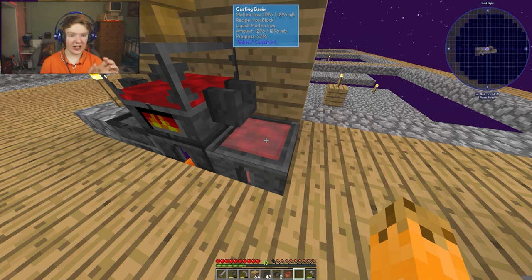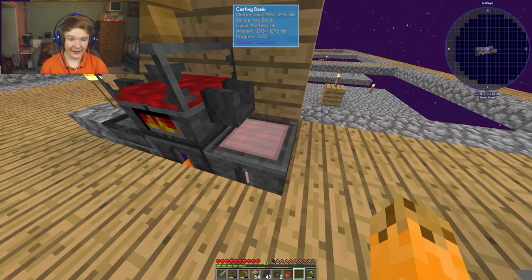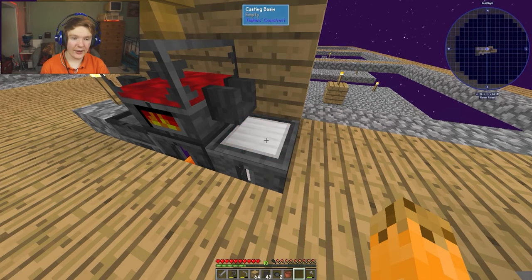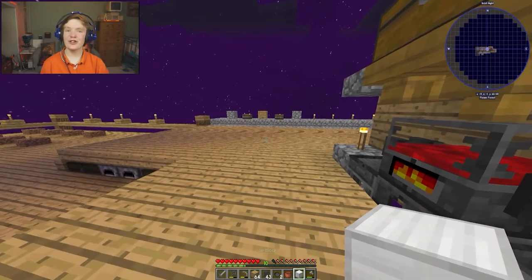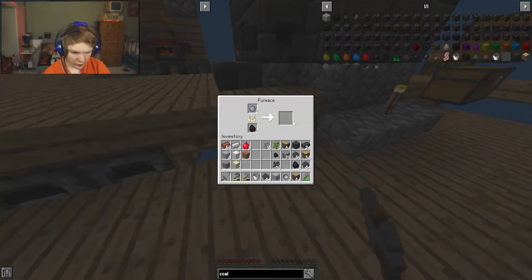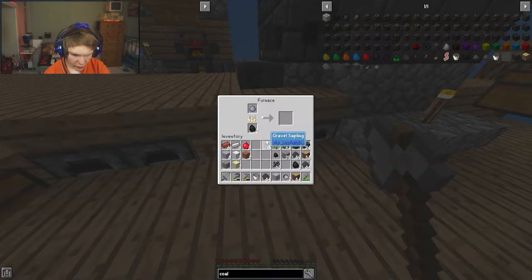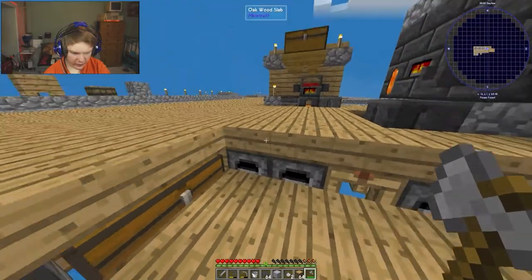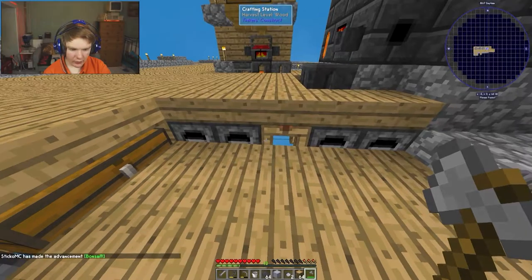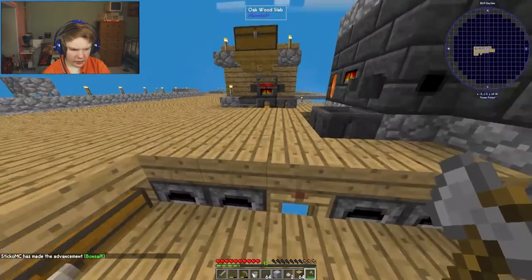The top middle shows 20 percent progress - when this gets to 100 it creates an iron block. And there we go, 100 percent! We got iron blocks. Now we're going to create a ton of these - they're called bonsai pots.